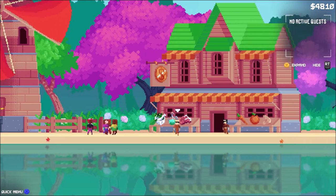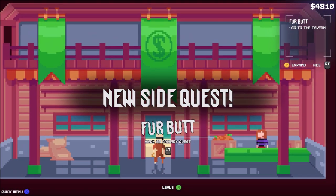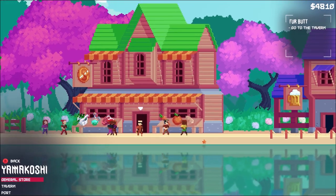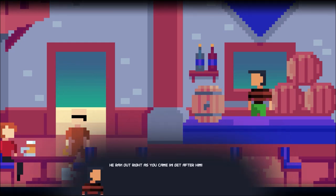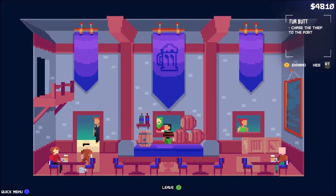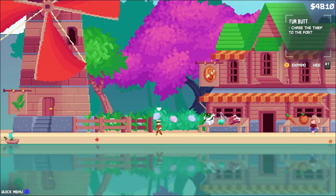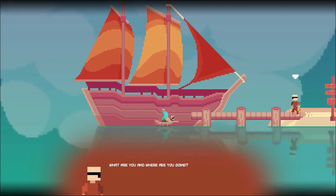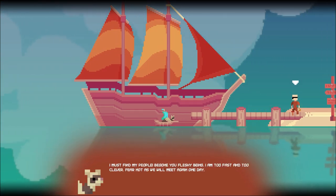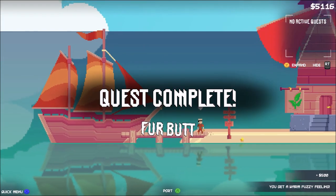Now that we're here at this island, go into the store and talk to the store owner. You get the mission Furbutt. Now go outside and it'll say go to the tavern — go to the tavern. Then you're going to leave the tavern and you're going to see this boat go by — just follow it to the left. He'll leave and you'll get your achievement.